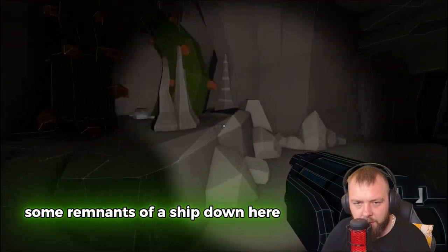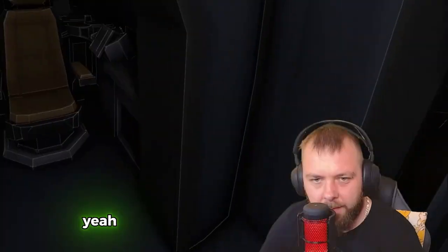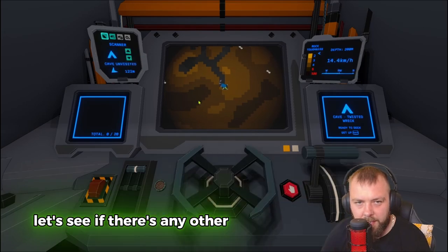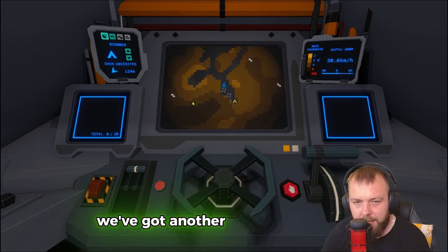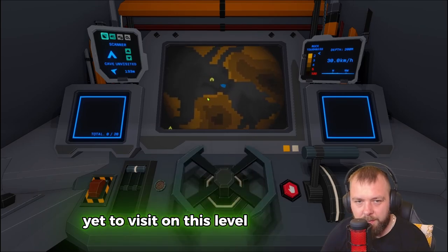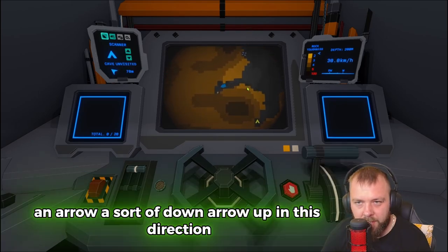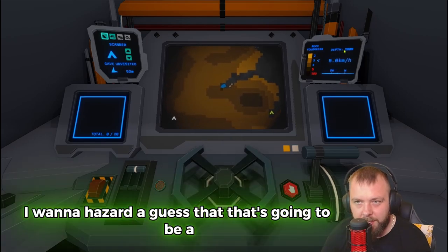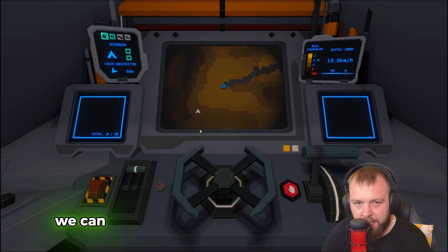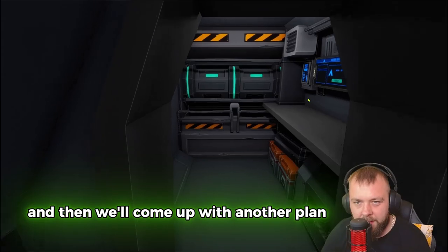There are remnants of a ship down here. Not much else in that cave. Let's scan — we already know that. We've got another cave 121 meters in that direction. There was also one in this direction. There seem to be plenty of unvisited caves on this level. There's also a down-arrow symbol I spotted — I'm guessing that's a passage going down to another depth level. I'll leave that until we've explored this level. Looks like we can go rock toughness all the way to 100.